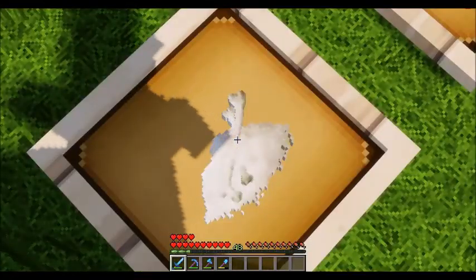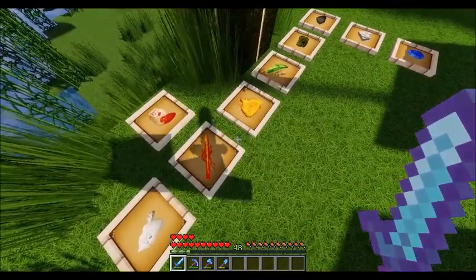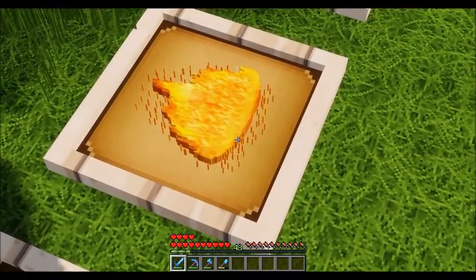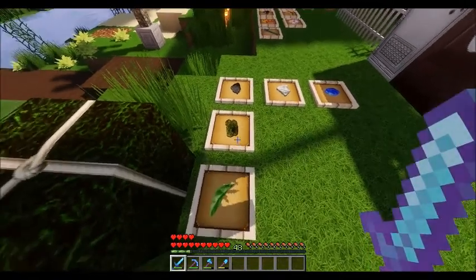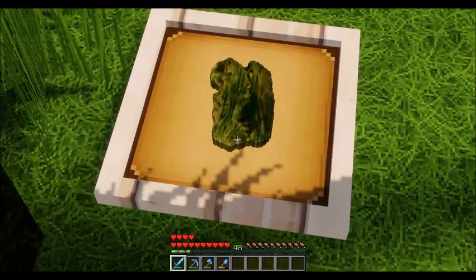Except Bonemeal — that's Bonemeal there. Then we've got a blaze rod and blaze powder. My shadow's screwing everything up. I love how they did that, it's really cool. Then we also have kelp and dried kelp — the texturing, the coloring, the shading in that looks really nice.